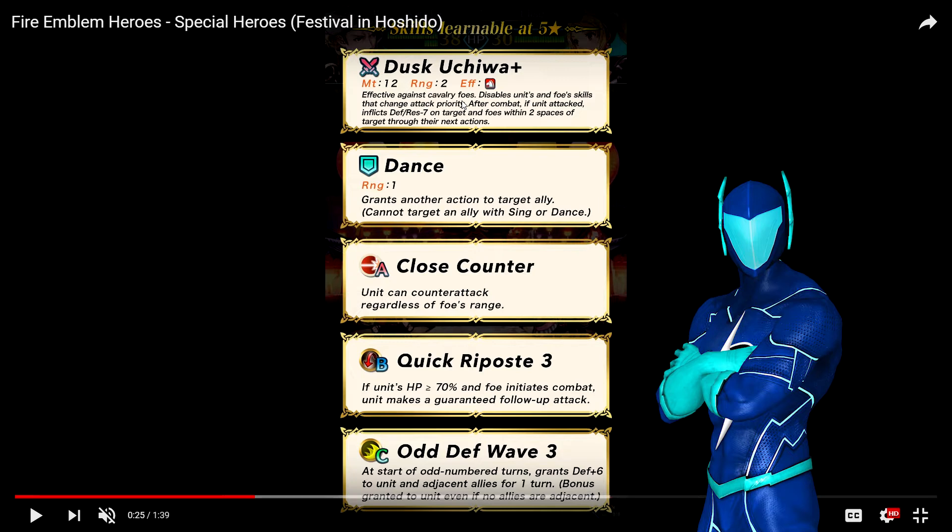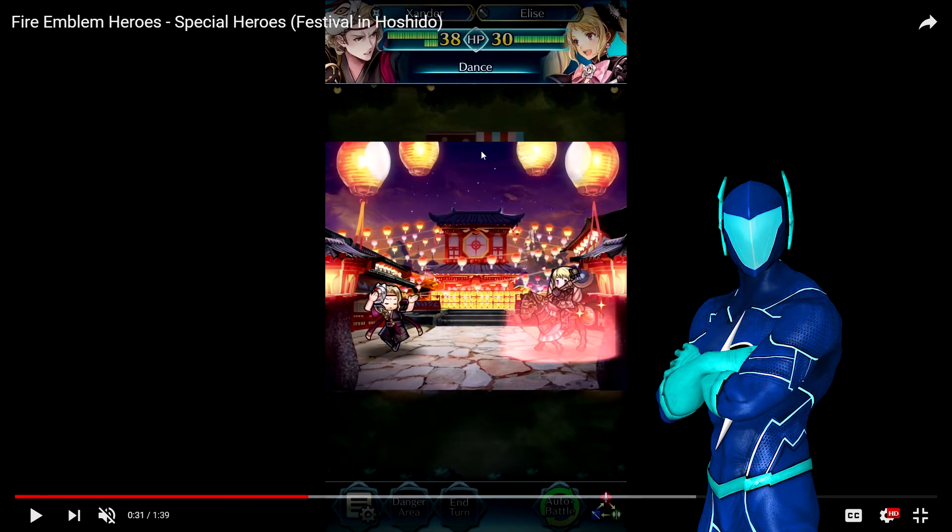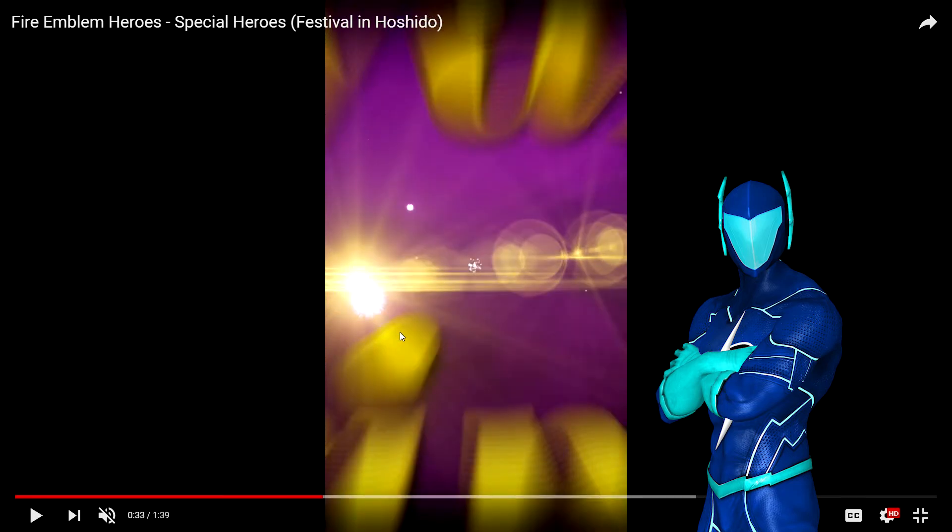His weapon is pretty cool too — it's probably going to be refinable. The might is actually decent. From Xander's stats, I'm expecting low resistance, pretty good defense, pretty low speed, mediocre attack, and kind of mediocre or low HP. He has 38 HP, which makes sense since he's a dancer — dancers' class stats are always low. His dancing animation is so cool. I heard some people say he learned it from his retainer Laslow, and that might actually be true.